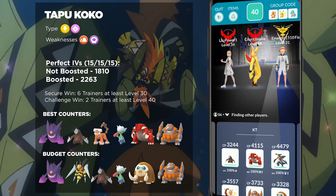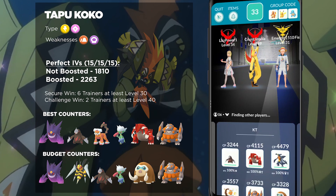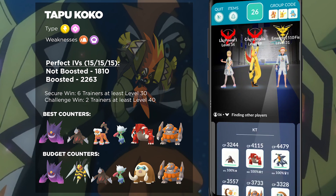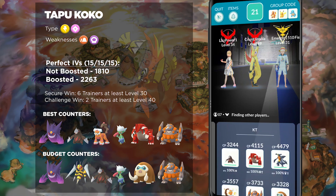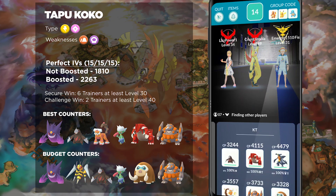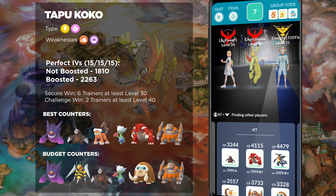Otherwise, you are best off going with a whole bunch of really powerful Ground-types, and these are some of the options that you could bring. First and foremost, there is Excadrill. This is the highest damage output Ground-type Pokémon currently in the game, and it's not even a Legendary, so most players will have free access to this Pokémon. But speaking of Legendaries, there is of course Landorus and Groudon. They are two of the most powerful Ground-type Pokémon aside from Excadrill, and they are also very reliable considering that they have a high amount of Defense stats as well as HP.